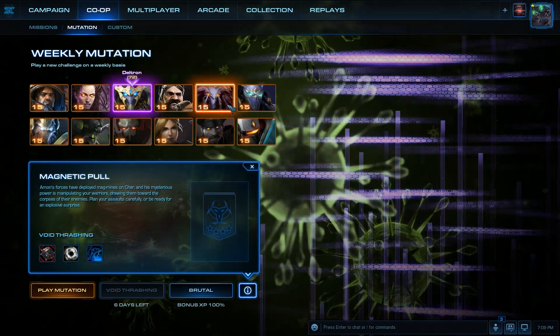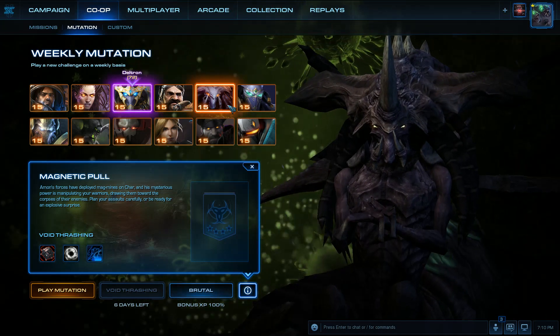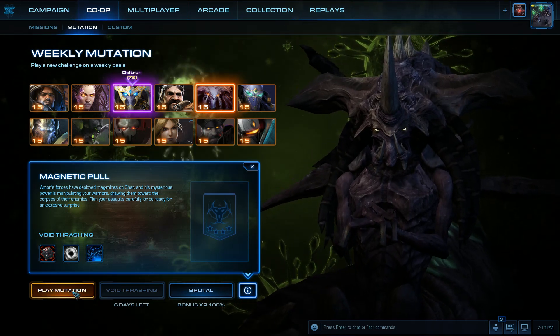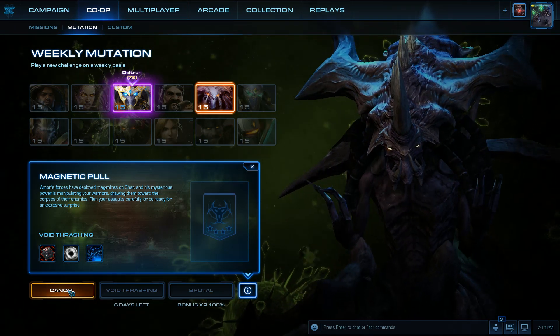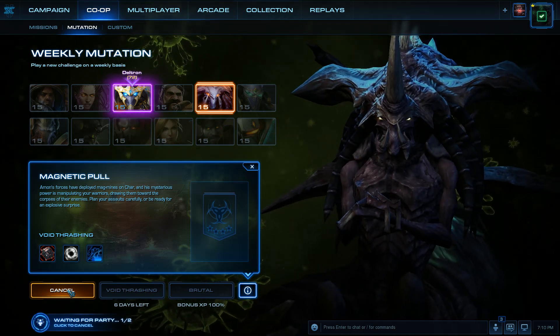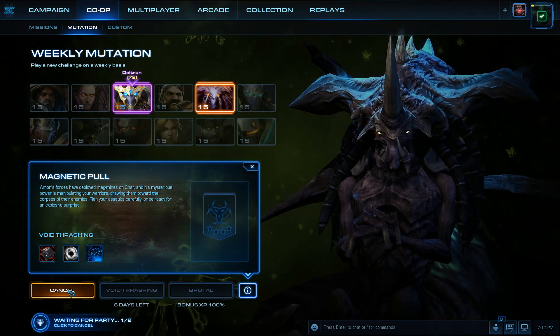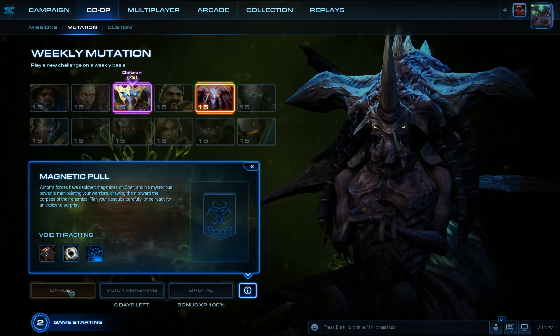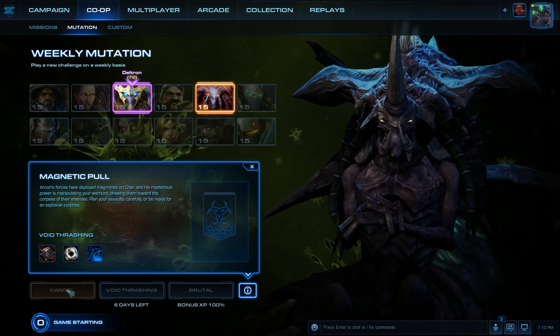You want to try Zagara since I played Zagara last week? Sure, let's try this. I feel like, as usual, Vorazun would be a strong choice. Yeah, we got the classic Vorazun-Karax option where Karax has buildings that can't get pulled in, and everything can cloak. Even Vorazun-Artanis is good as well.